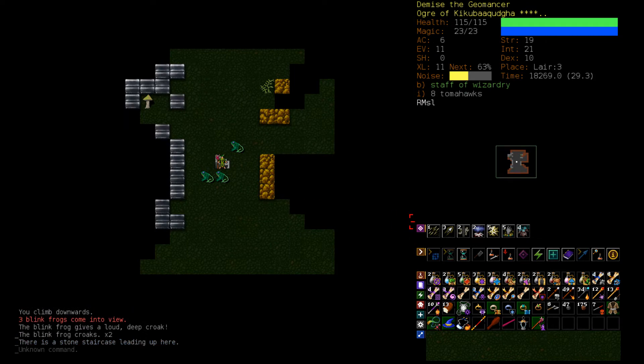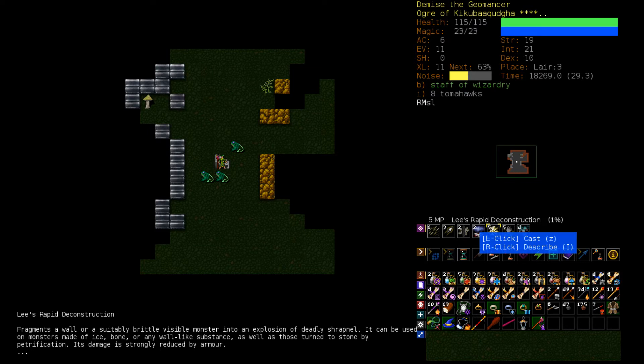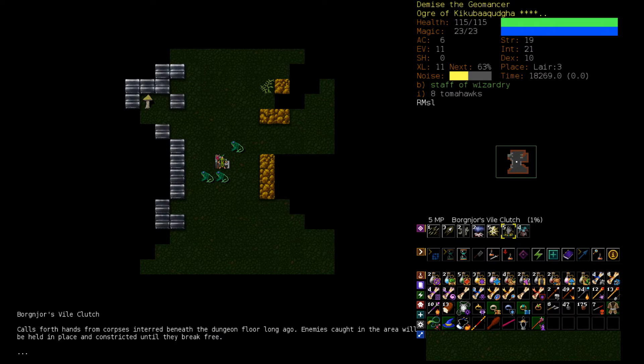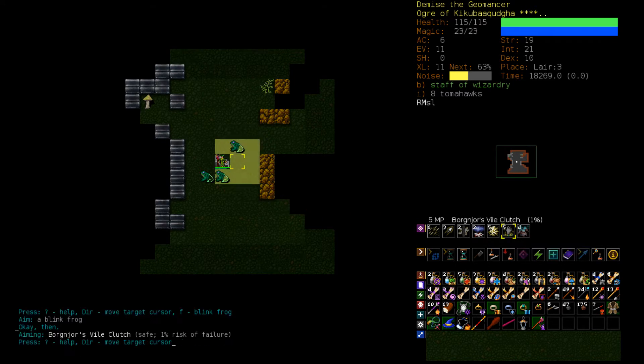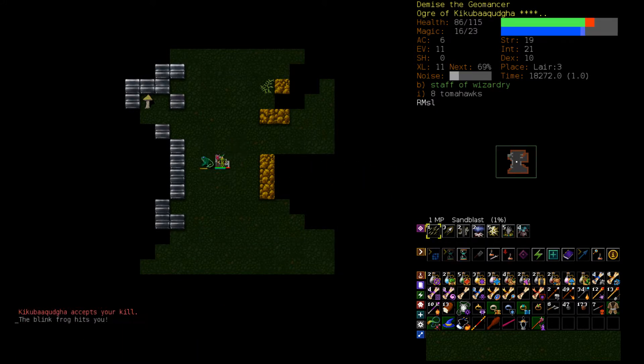Alright, we're immediately surrounded by Blink Frogs — it's not great. We can Vile Clutch. These guys hit for up to 20 damage each and we don't really have much in the way of armor. We do have Lignification and Fear. Fear would be the play if we start taking too much damage. Let's try to Vile Clutch here and maybe Sandblast. We get the kills easily enough.